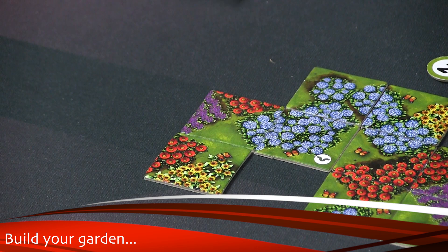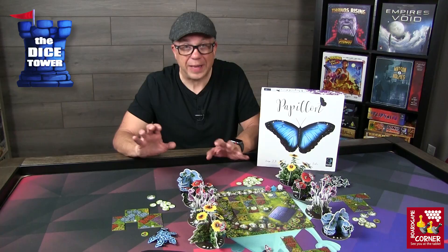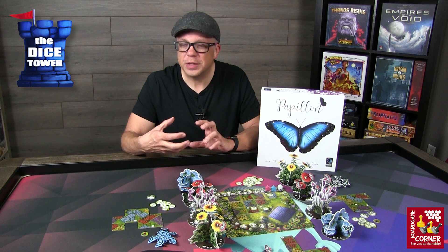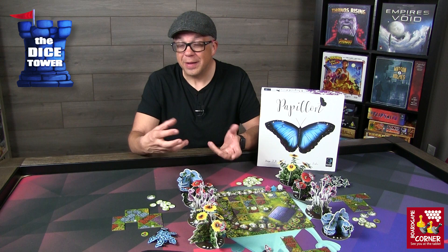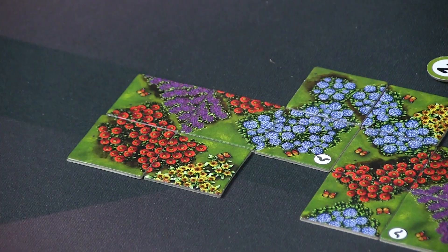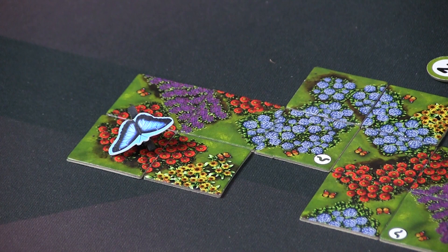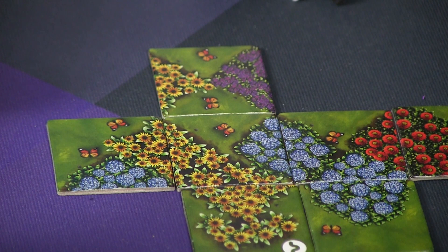Now it's time to garden, and all players do this simultaneously. You take all the tiles you drafted this round and place them in your garden. Tiles can't be off by themselves — they all have to be touching and they all have to match; you can't have mismatched flowers. You're trying to complete or close the same type of flower patches, and it has to be at least two tiles. The more tiles in a flower patch, the more nectar you'll get at the end of the game. Once you close a flower patch you place one of your butterflies there to be used in the next phase. There are also areas of open field you try to close in, and butterfly icons in your flower patch that give you more nectar points at the end.